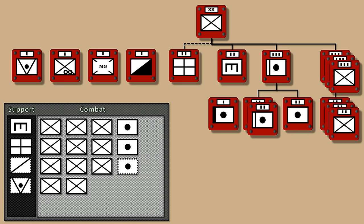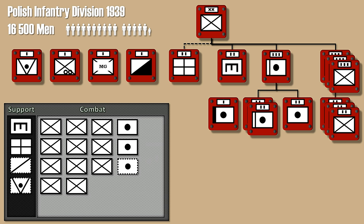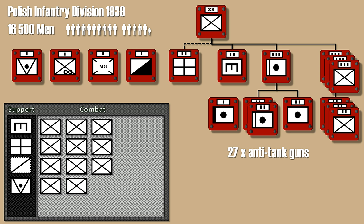Here is the update for the Polish Infantry Division of 1939. The once optional support anti-tank unit is now definitely a part of the division, because the historical division had 27 guns. Since the historical artillery was quite similar to that of the Italian division, no regular artillery battalions either — just one support artillery unit.